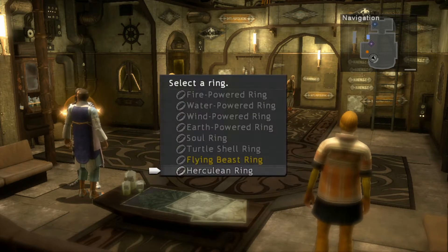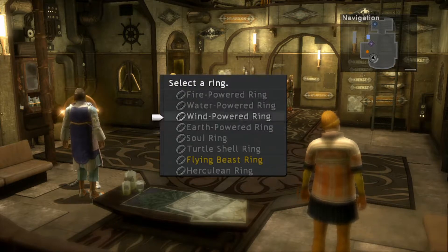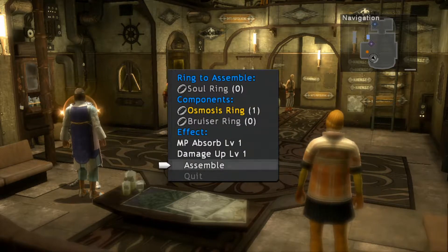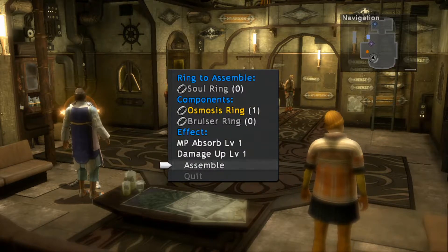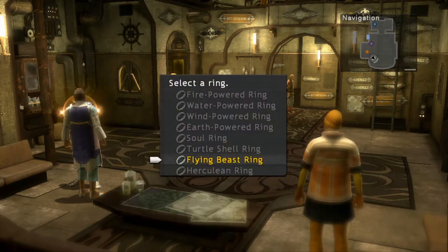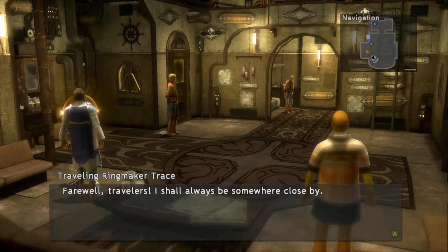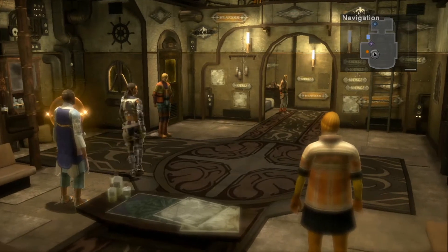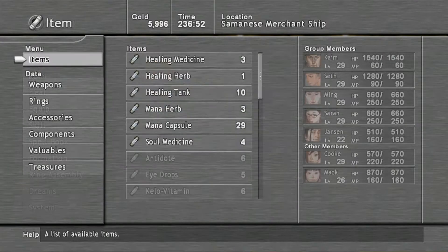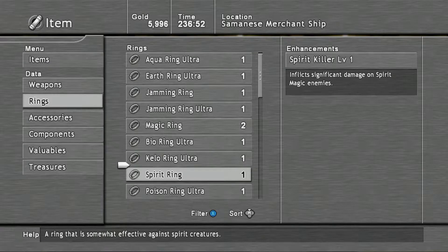We already have one of those, so one of those each will be pretty decent. I think I've already got a Soul Ring. I might as well make it. I'm going to quickly build some rings — I've built all the rings, all the ones that the man had.